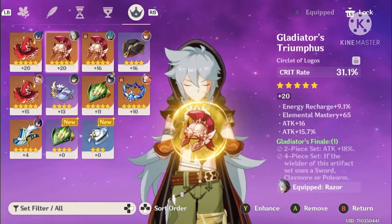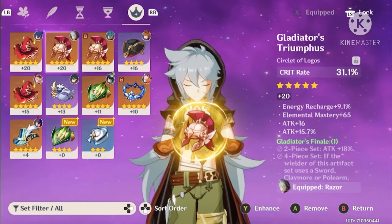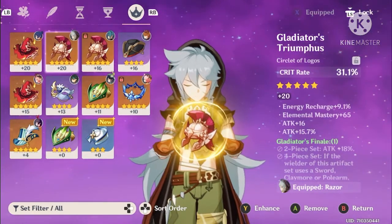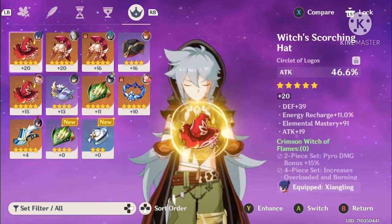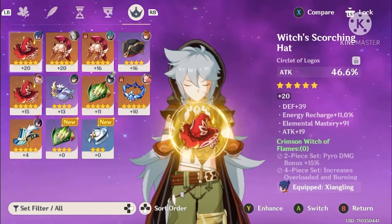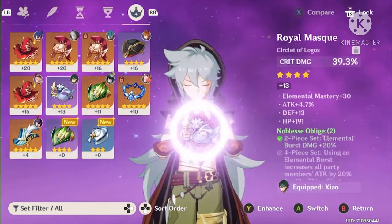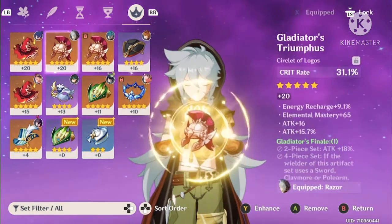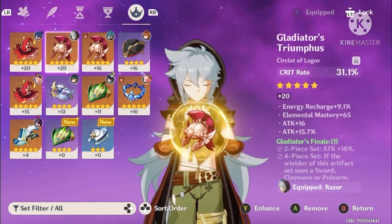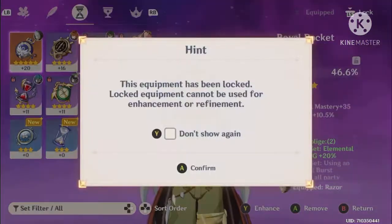Finally, you need a crit rate hat. I don't think any of my DPS characters don't have either a crit rate or crit damage hat, save for my Xiangling who has different stats on her goblet and timepiece. My Xiao's got crit damage and my Tartaglia has crit rate on his hat. I'll lock these again because they're precious artifacts you don't want to lose.